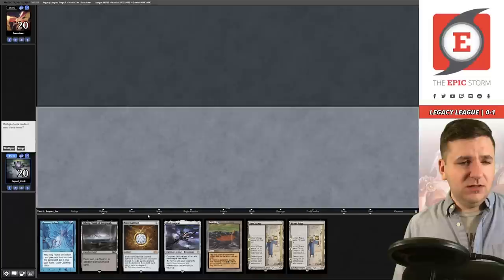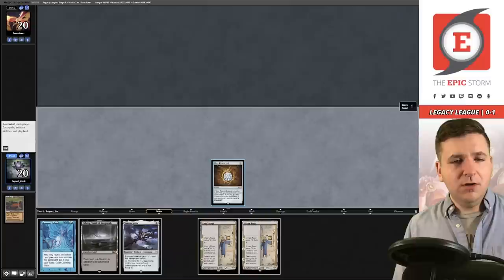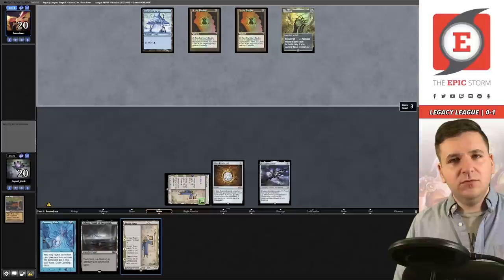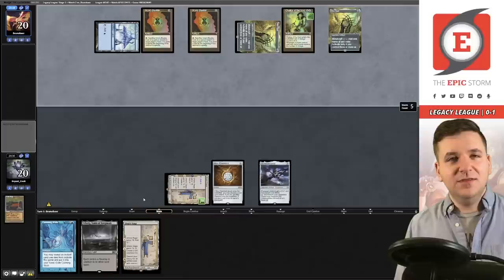We are on the play for match number two. This hand seems fine enough — keep. Turn one: Mox Diamond, discard the Bog — there's a Saga and Shadow Spear. Pass the turn. Eight-Cast, that's a bummer. Mox Opal — Chalice on one. They did it so I didn't have to, very kind of them. Now they have another Mox Opal with two cards in hand.